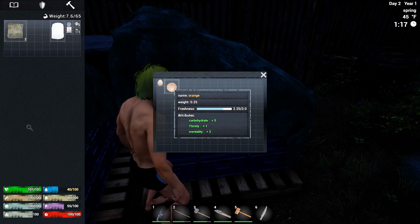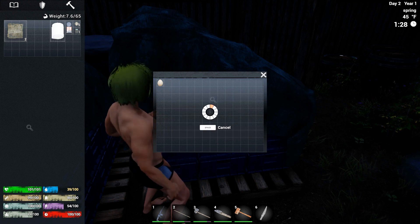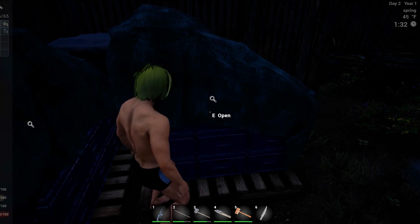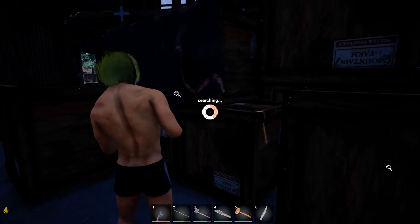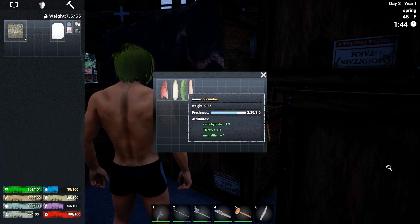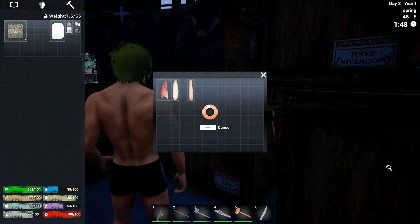I just need some water. An orange — that's going to give us a little bit of thirst relief and some carbs. We already have full carbs though. It'll bring up our mentality. I need thirst right now, so let's just eat the orange. I don't know what happened there. No food in here — let's search this one. Here's some more food. This is going to give us plus 5 on thirst — it's pork, corn, cucumber. Let's eat the cucumber — plus 5 on the thirst. We really need to find a water bottle or something.